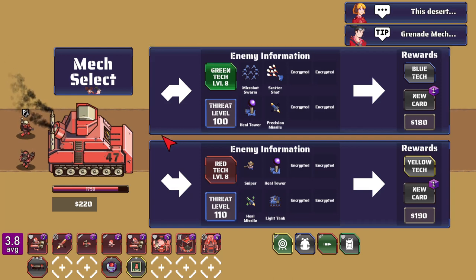You come out as the red team and have to defeat the blue team. We can see two different enemy teams: one has moco bot swarms, scatter shots, precision missiles, and healing towers — which sounds like a real pain — and the other team has a sniper, a heal tower, a heal missile, and a light tank, plus some things we can't see yet. Our rewards are over here as well.